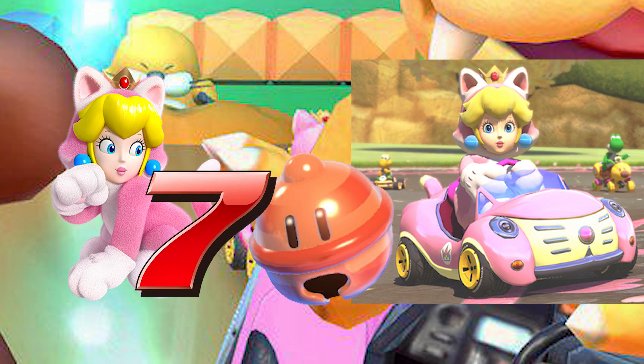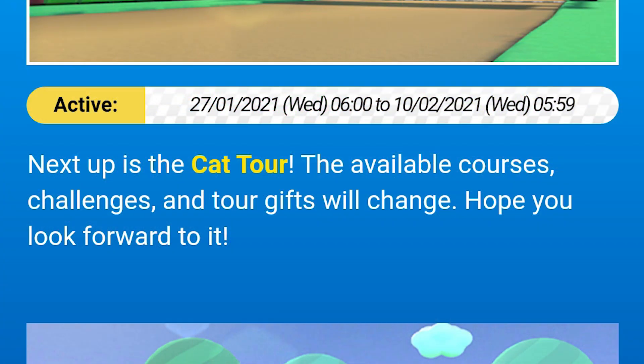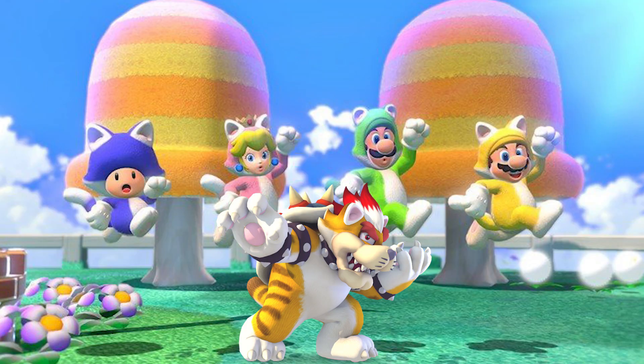I understand there are other cat-themed reskins such as Cat Bowser, Cat Rosalina, Cat Mario, Cat Luigi, and Cat Toad, but of course pink can only mean one thing: Peach. You guys may be wondering — it could be two new spotlights — but in the past few tours it's only been one new exclusive character. So I can see that being one exclusive character, because the roster of characters is bloated, so it would be nice to have one, and we can save up more rubies.